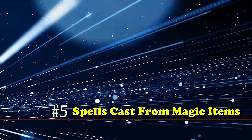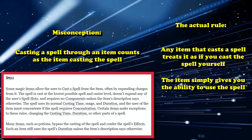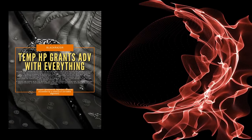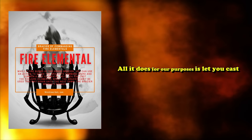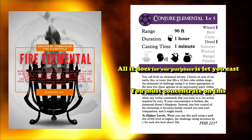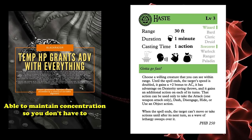At number 5 we have spells cast from magic items. The misunderstanding is that casting a spell from an item counts as the item casting the spell. The actual ruling is that any item which casts a spell treats it as if you cast the spell — the item simply gives you the ability. Unless the item specifically states otherwise, like some legendary or artifact weapons that say they hold concentration on certain spells. So if you're using the Brazier of Commanding Fire Elementals to cast Conjure Elemental, you have to maintain concentration — not the item — unless it says so, like the legendary item Blackrazor, which can cast Haste on you and maintain concentration so you don't have to.